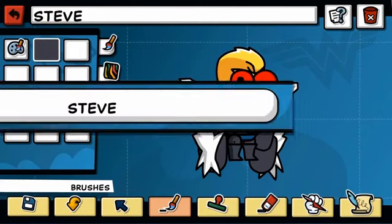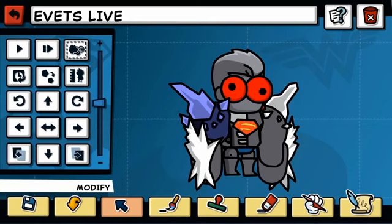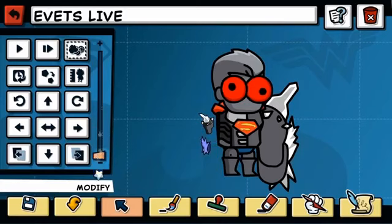And I love the name Steve — super ingenious — but what if we made it E-Vets Live, which if you spell backwards is Evil Steve. One last thing: the arms are way too buff, dude. I know you've been spending time in the gym, but honestly they're way too big. Let's make them more realistic.